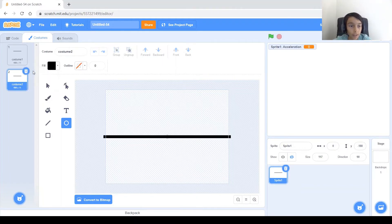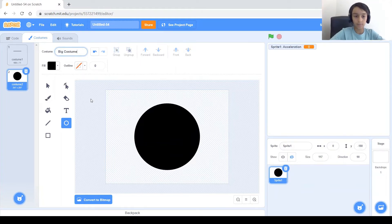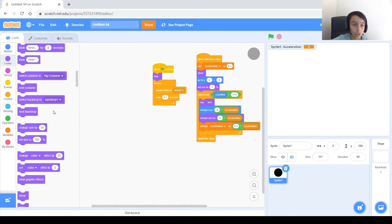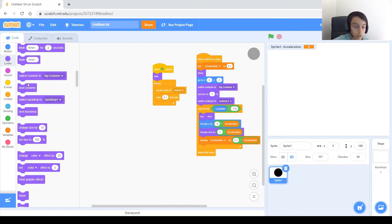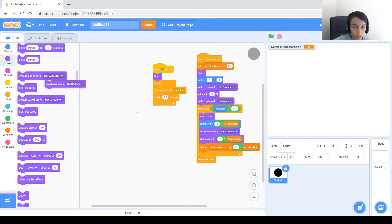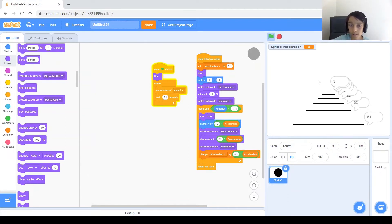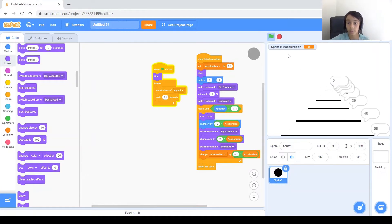We have to trick Scratch into thinking we have a bigger costume. To do that, we'll go ahead and make another costume — just a big circle. It doesn't have to be a circle; you can make it a square. Let's name this costume 'big costume.' What we want to do is before every set or change size block, switch to the big costume, and then after, switch back to the normal road block costume. Let's test this. Now it says size 1 or 2 — something small — not 40-something like before. Now it actually works.